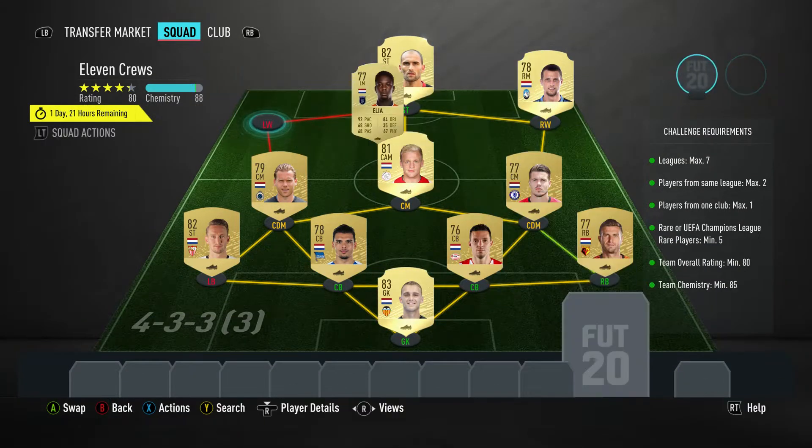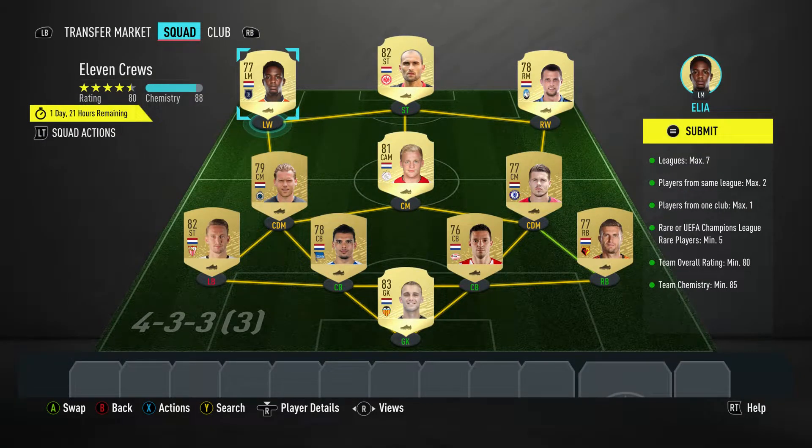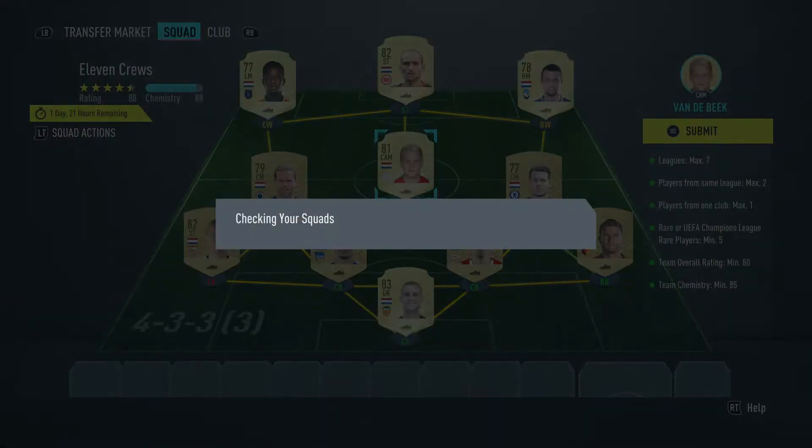The left midfielder is Eljero Elia, bought for 800, plays for Besiktas in the Turkish first league. You can see we have one shield lit up but we have three points good on the chemistry, so the squad should be all good.